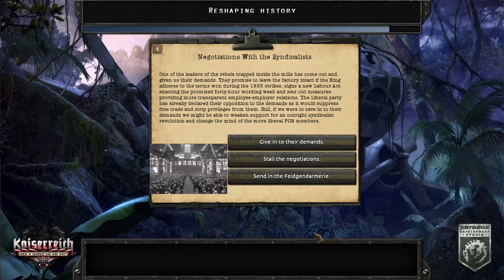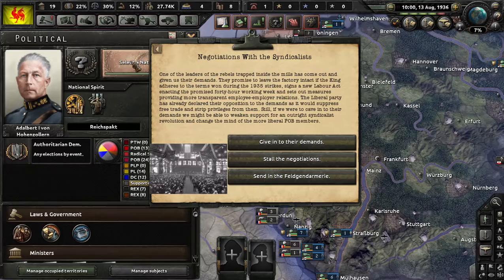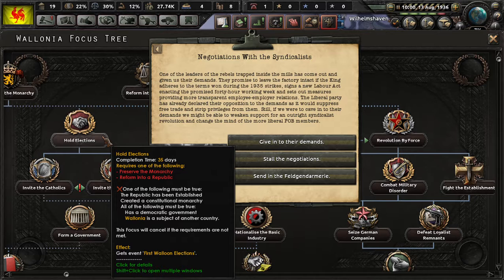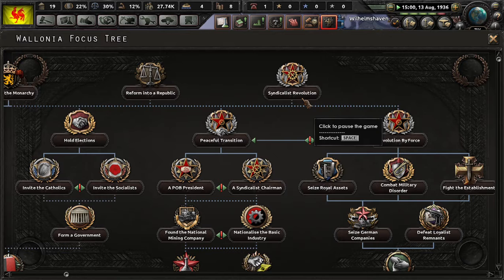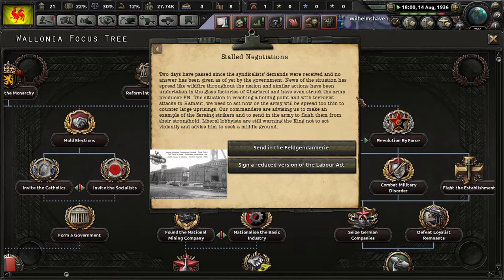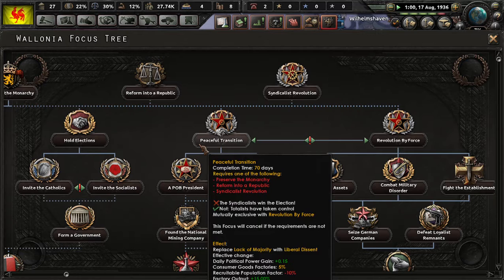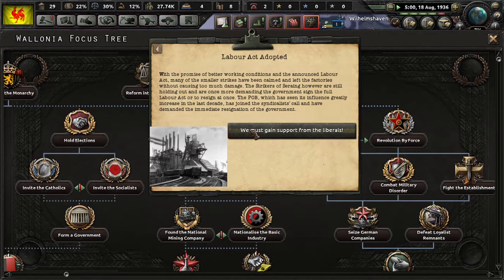Wallonia basically has two main options. First off, if you send the army in at any point, then King Albert is going to become the supreme leader, and you can take that path. If you give in to their demands, you will become a constitutional monarchy. But if you stall the negotiations — which is what we're going to do here — and then send the late signed or reduced version of the Labor Act, then you should be good.